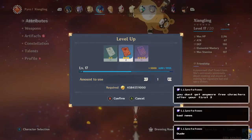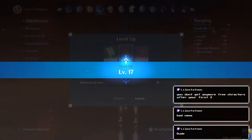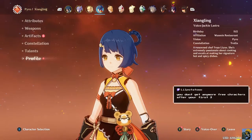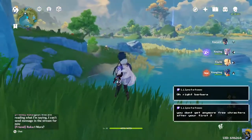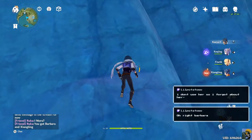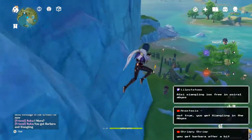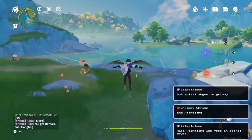You don't get any more free characters after your first three? What about the healer - I thought you got some kind of healer? Because I got... Barbara, yeah. I don't have her yet. This is not going well - we got an abandoned ship on this mission. Look, they all woke up, they're like 'we want to fight you' - no, you cannot fight me. I'm skipping this, I'm running past you.